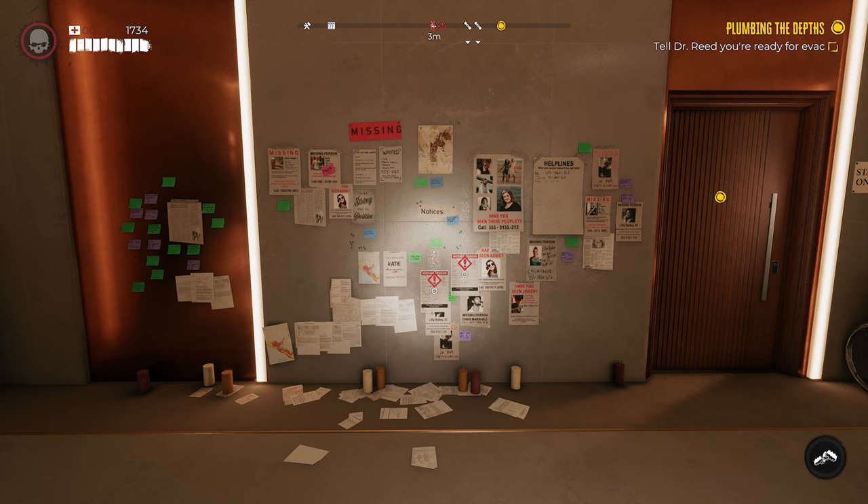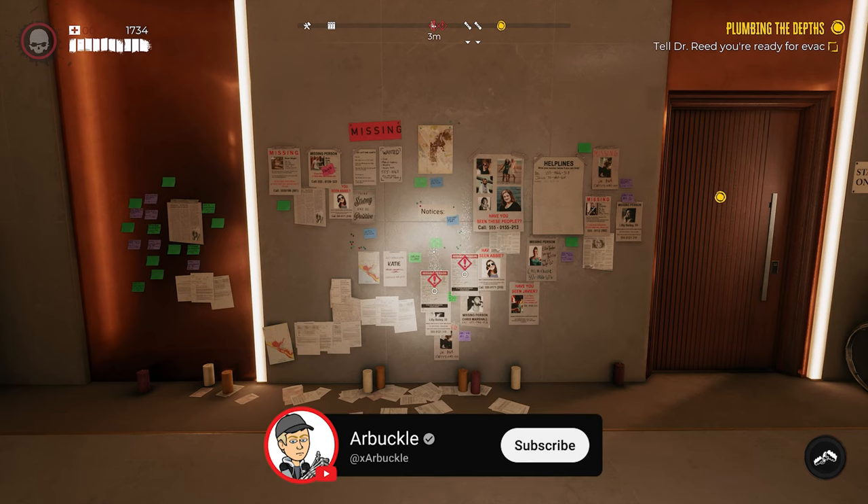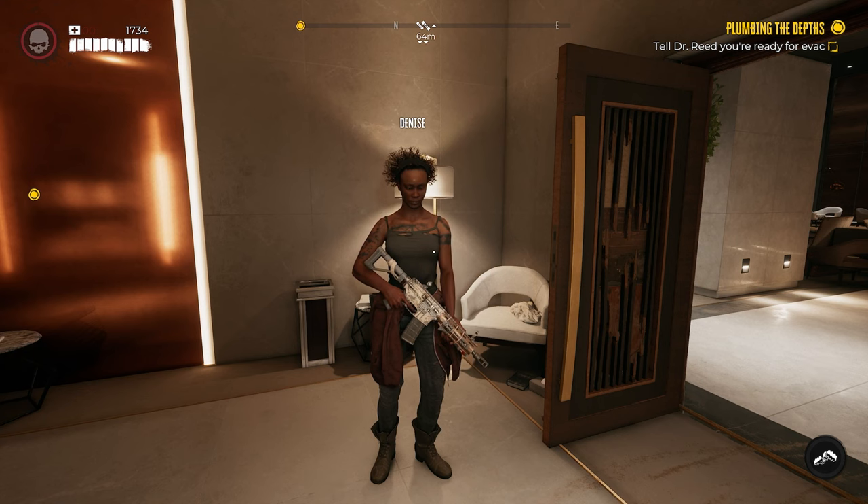Hey everybody, welcome back to the channel. In today's video we're going to show you how to find Jamal's crate key here in Dead Island 2, so without further ado let's jump into it.